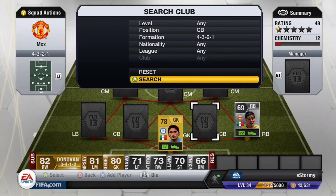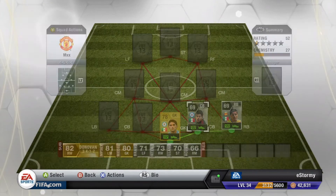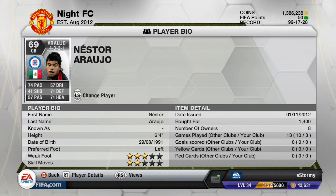Then we have Araujo on this side. 74 pace, which isn't bad for a center back. 71 defending and 71 heading. He cost me only 1,400. This is a pretty cheap team overall. There are a few players that cost a little more, but not too bad. He's 6'4", so he'll be in the way a lot.